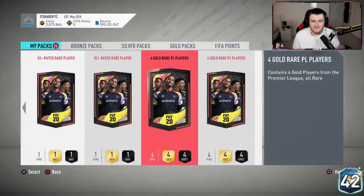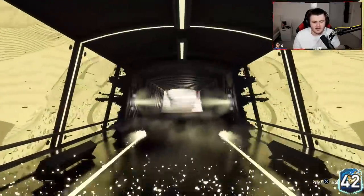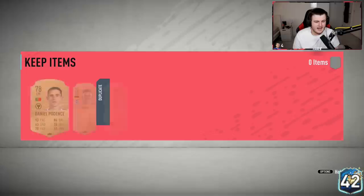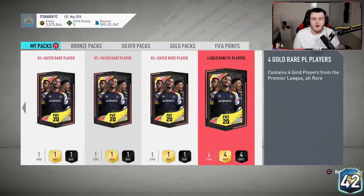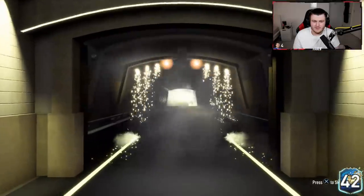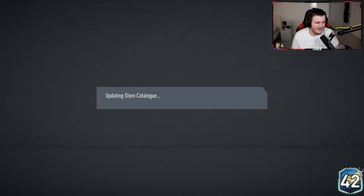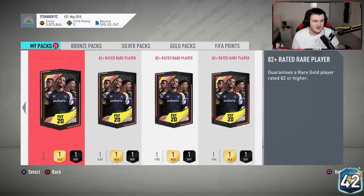We've got three left. Hopefully we get a Team of the Season in one of these. No board again — we might have used all our luck in the first three packs. Two dupes as well. It's like EA can hear me through the controller. Last Premier League rare player pack — no Team of the Season. That is a big rip for the first set. But we've got 22 82 pluses to open, and we'll put those rares back into the Premier League upgrade and do a few more at the end.